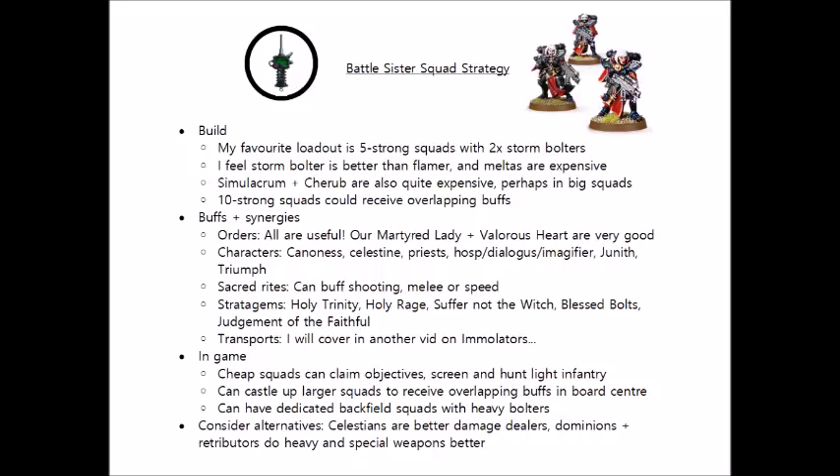A few of the Warlord Traits and Relics can help them out too. In particular, my favourite Warlord Trait is Indomitable Belief, another one that adds +1 to the Shield of Faith ability. So with this plus Celestine, you could get them up to a 4+ invulnerable save, which is actually pretty survivable for 9-point models, and with their power armour will mean that there aren't many weapons that are going to efficiently kill them.